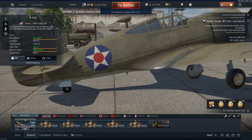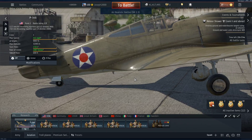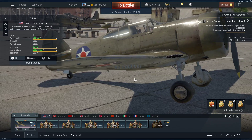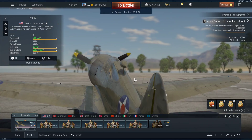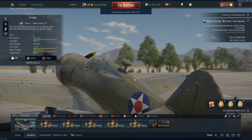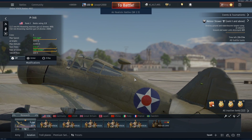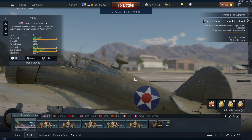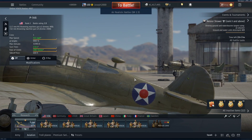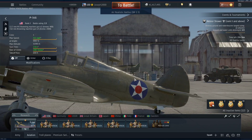I haven't flown the P36G since the Community Choice, so if I'm a bit rusty with this bird, that's why. I don't really tend to fly Hawks anymore, which is a shame because I love them — they're really nice aircraft. The last time I flew a Hawk in general would have been with Harry and Rasmussons in a P36A, which is basically this with less firepower.